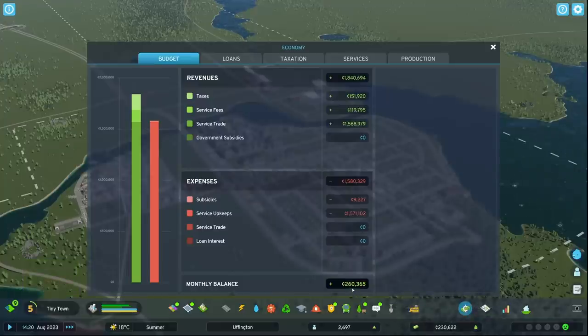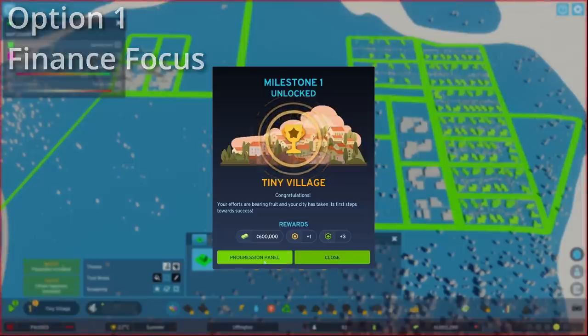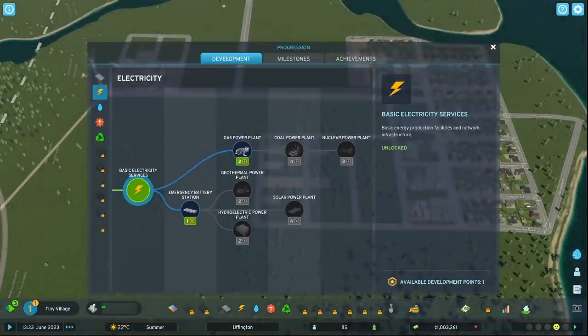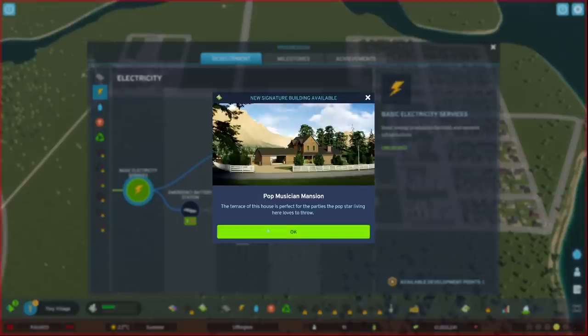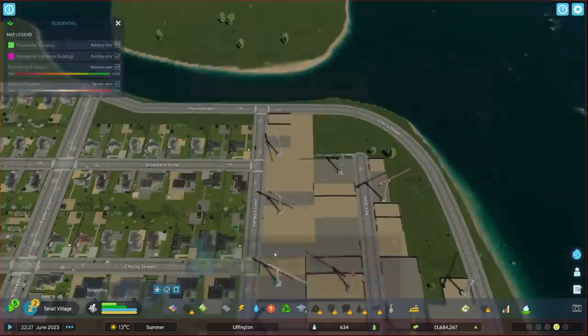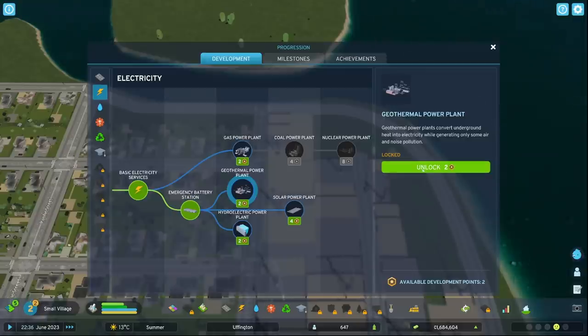If you're wanting to make a quick profit, I recommend sinking your first three points — from levels one and two — into the power plant tree, starting with the emergency battery station and then the geothermal power plant. At three points, this is the most efficient power plant for exporting power. Alternatively, if you save your development points until level three you can place them in the gas and coal power plants, which is more efficient but requires more well-educated workers, which can be difficult to hire when starting out.